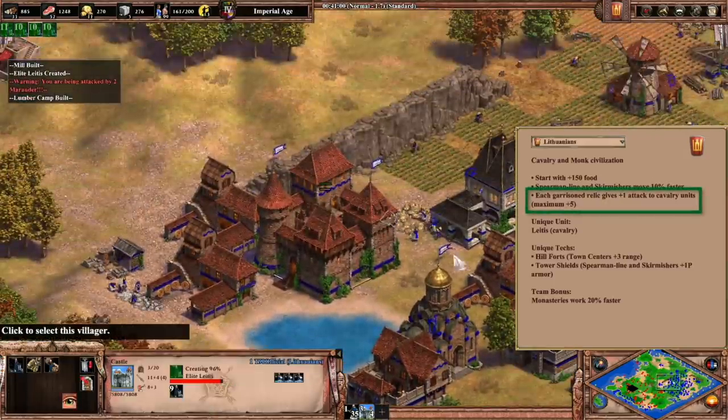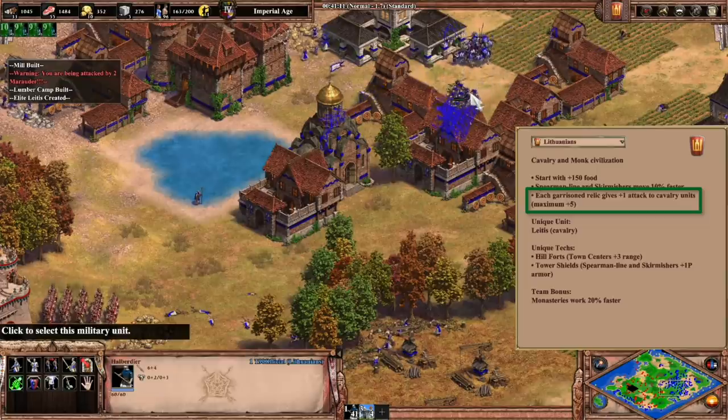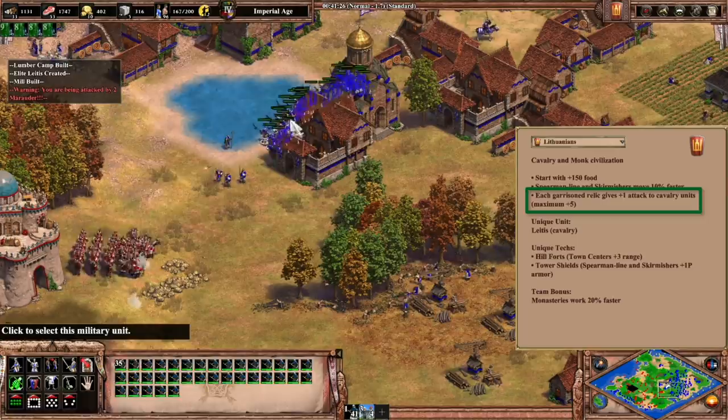And on the topic of Monks, when Lithuanians garrison relics, it gives plus 1 attack to the cavalry units. This is capped out at an extra 5 attack, sorry Relic Nothing players, but that means their unique and stable units will benefit from this. They have a lot of firepower.